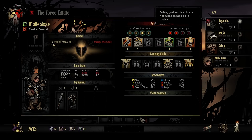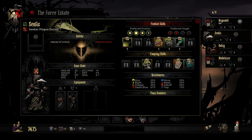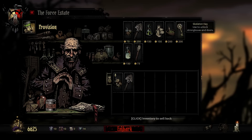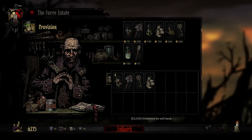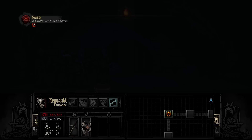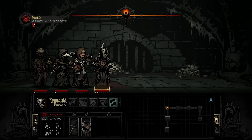We'll get these guys into position — she prefers second in line, that's quite fine. He prefers right in the middle, and he's all right all the way in the back. Provision time: we're just going to take eight food, zero torches as we talked about, a single shovel and a single key, one bandage, and I think we'll be good. The idea is we're trying to spend as little money as possible on provisions so that we can still be successful on our missions.